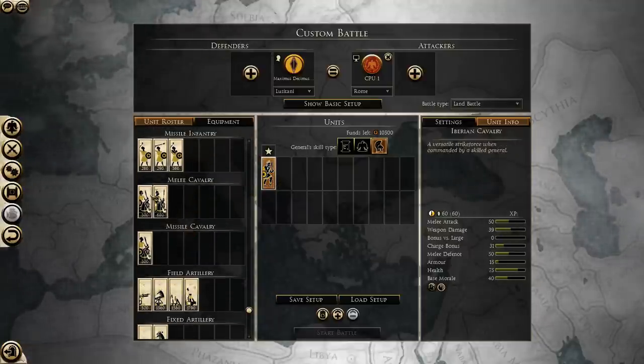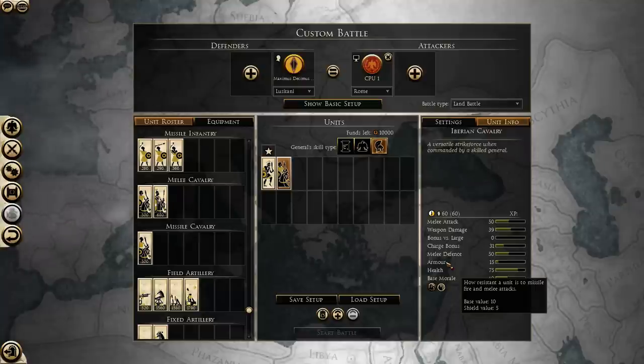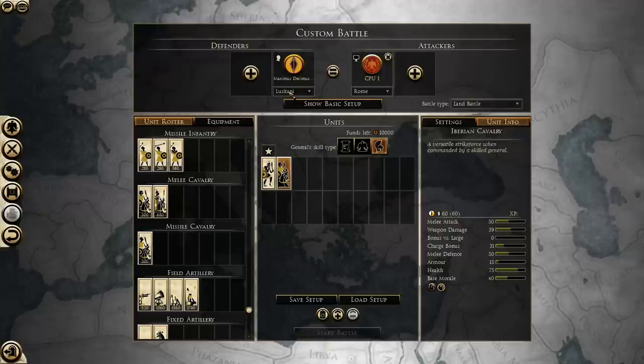Cavalry is in a class of its own when it comes to shields. Although these Iberian cavalry have a pretty decent melee defense from their shields and only 5 armor, they are able to block 25% of incoming missiles, while the cavalry Ketra shield is only going to be able to block 10%. This holds true for all of the cavalry shields — they don't go above 25% missile damage block chance.